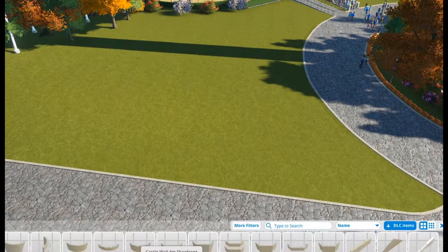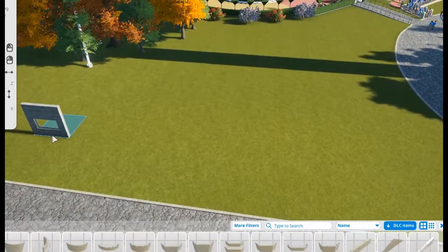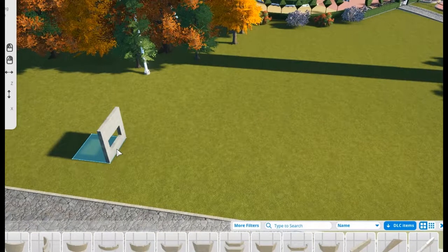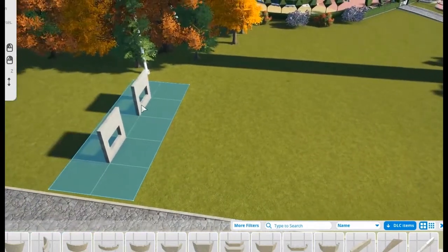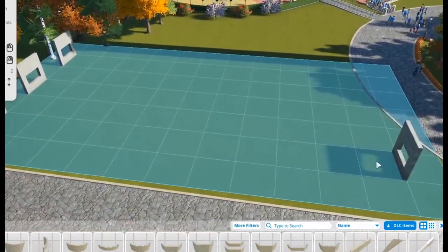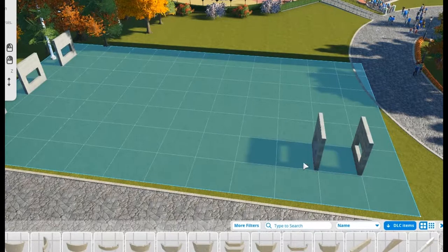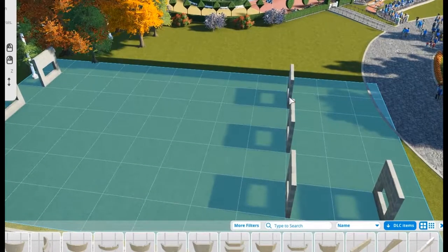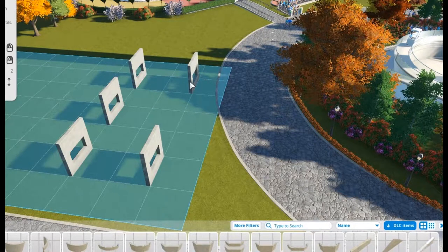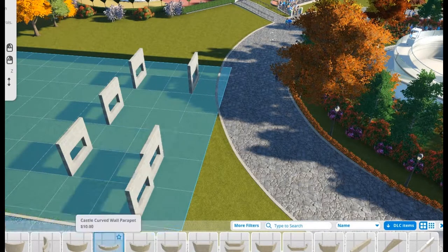Walls. Let's go with these — there, there, there and there. I'm thinking one in there and one in there. We can give ourselves — make that an info center. We can make this a... two info centers. Maybe we can go toilet blocks — let's go toilet blocks.